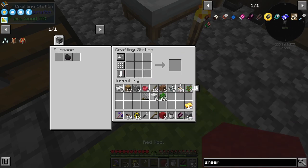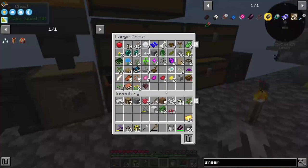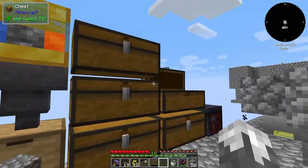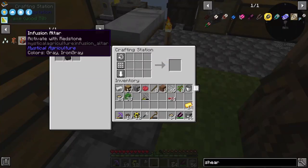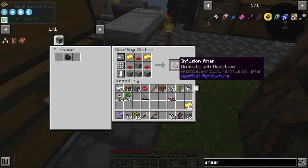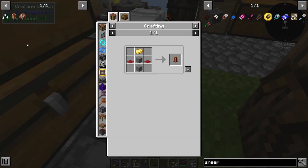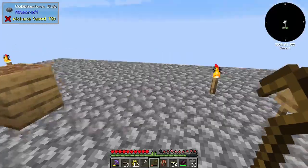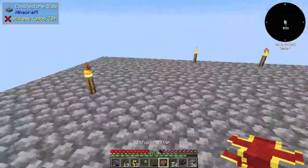That's eight, that's twelve — that's almost enough. I still need a few more pieces of string. I thought I had enough. Alright, I think we have enough now. We've got our infusion altar, and then we need eight of the infusion pedestals.